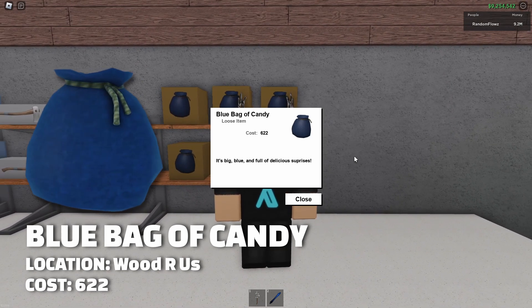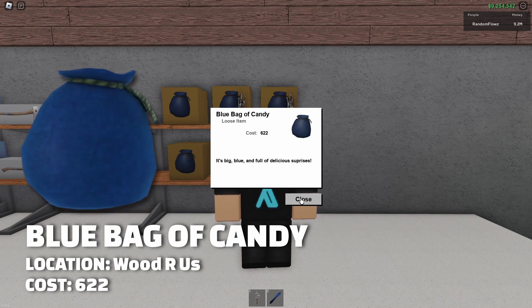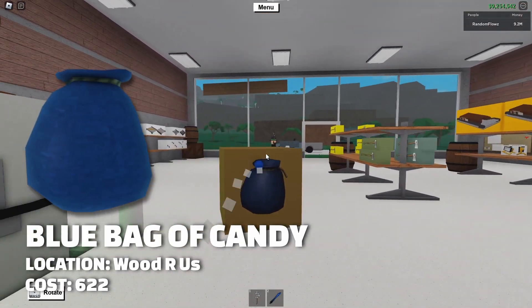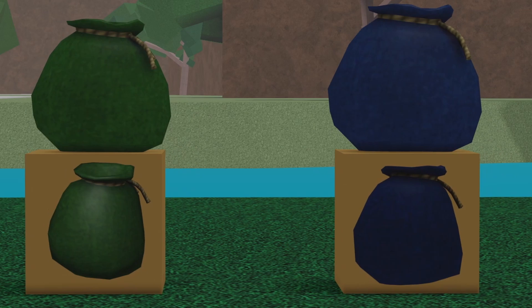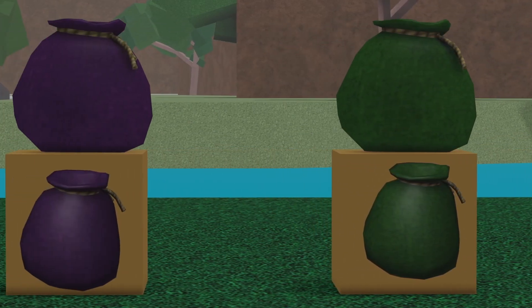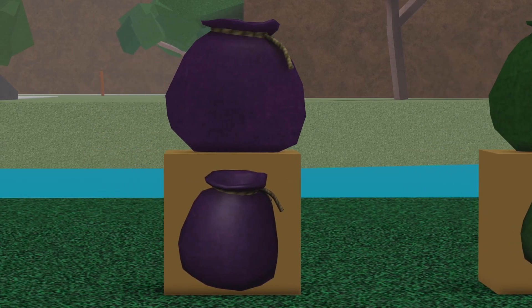You'll notice that it is actually different — the box is now a more yellow color, whereas the previous bags of candy had a black box. This has actually been standardized among all of the boxed candy bags, so if you have a boxed candy bag on your base of any type, the box will now appear yellow as well.